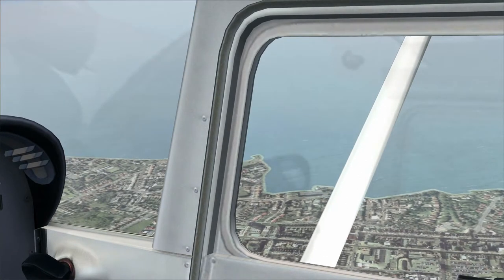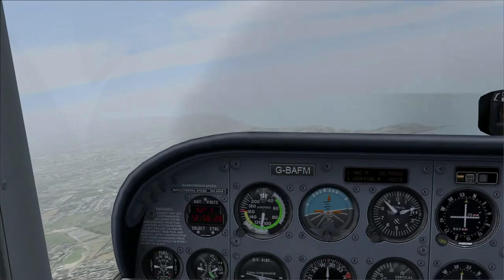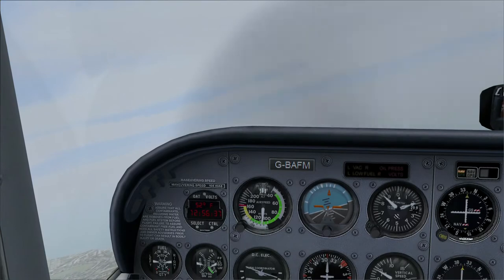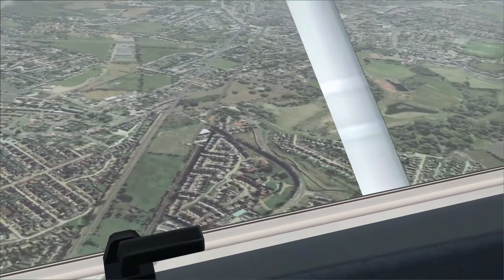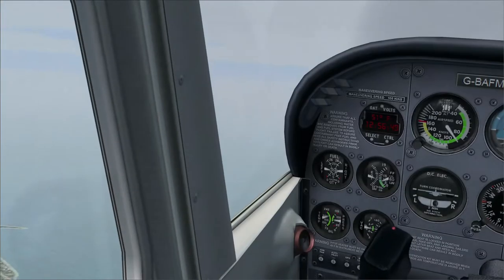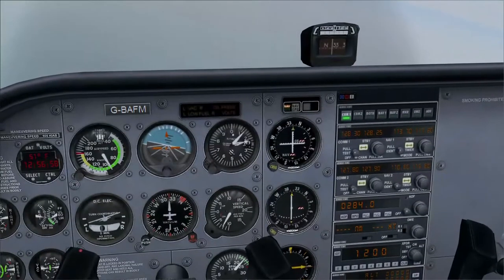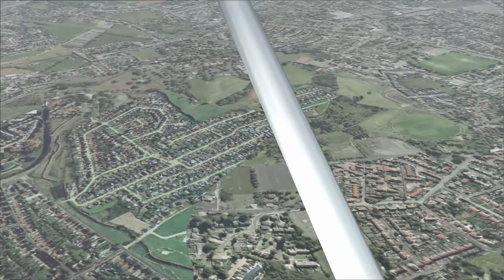Let's see where we are. That looks like Tankerton, so we're not too far away. Let's avoid the temptation to dive into the ground while looking out to find where we are. There's the Thanet Way. VFR scenery is apparently best viewed from about 3,000 feet. The closer you get to London, the lower you have to fly.